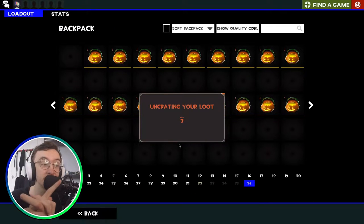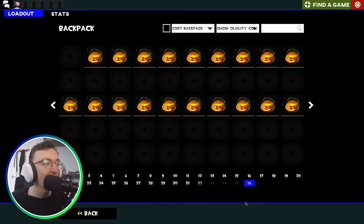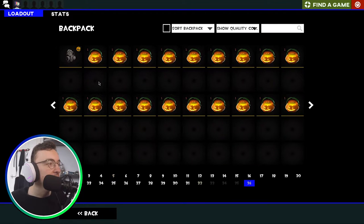Our first package is going to be something good. The Rugged Respirator. Not actually that good of a cosmetic — I already own it. But it's a pretty cool new look for Pyro if that's what you're looking for.